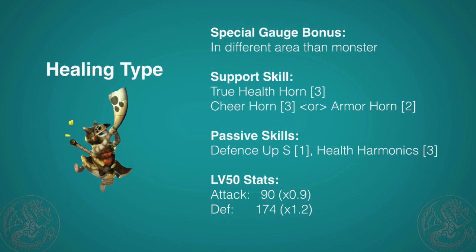Now we'll get into the more Palico-focused types, but that isn't to say that you can't use these ones online and still do well for your team. The Healing type only gets an increased bonus gauge if it's in the area that the monster's not in, so it's really not good if you're a Prowler. For support, you'll be getting True Healing Horn, which heals a very good amount of health but costs 3 points to use, and you also have a 50-50 chance of either getting the Cheer Horn or the Armor Horn. For passives, you get Defense Up Small and Health Harmonics, which will increase everyone's health to 150 if you use a Heal Horn or True Heal Horn. The Healing cat does get slightly reduced attack and slightly higher defense at level 50, and with Support Boost you can really make sure that as a Palico this cat focuses on healing you — especially helpful if you're hunting solo offline.